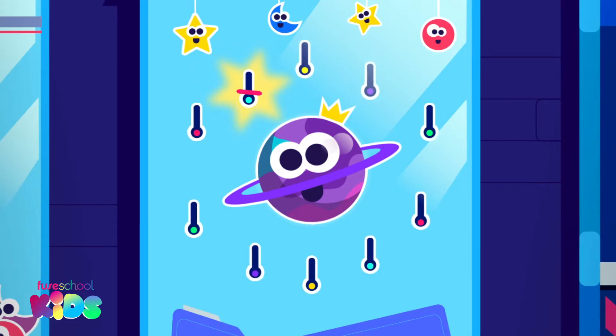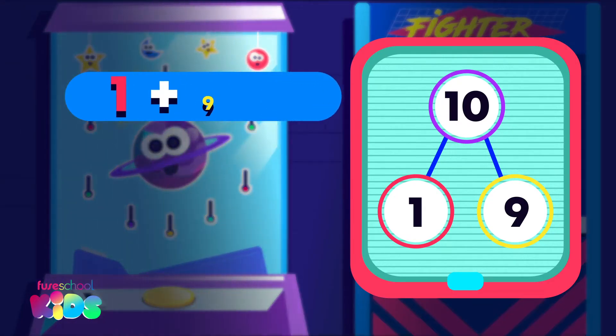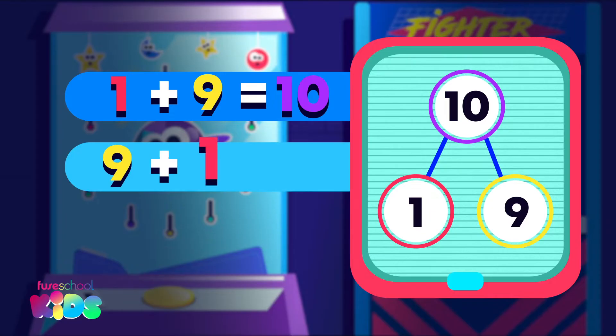There are 9 without rings. 1 and 9 are a number pair that makes 10. 1 plus 9 equals 10 and 9 plus 1 equals 10.